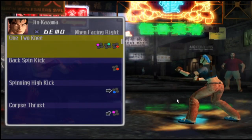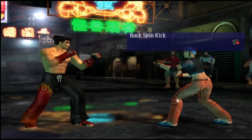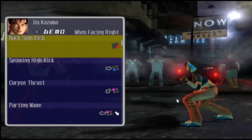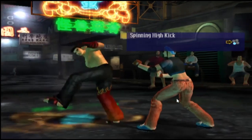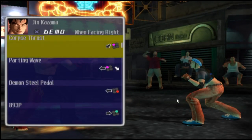This one's called One-Two Knee — a very, very quick rapid combo, especially when you want to get a quick finish or anything like that. Back Spin Kick. How about the Spinning High Kick? That's a very dangerous move, to be fair.